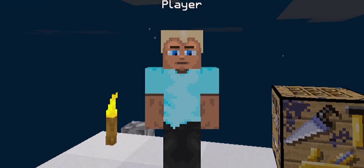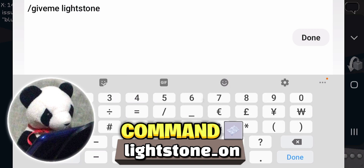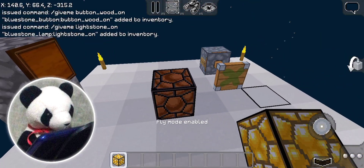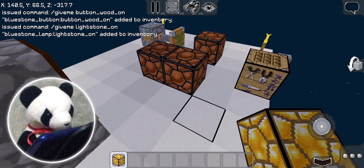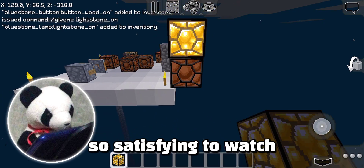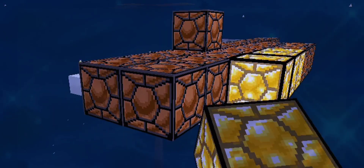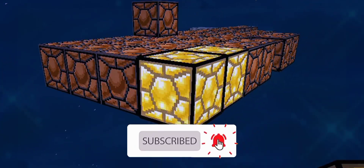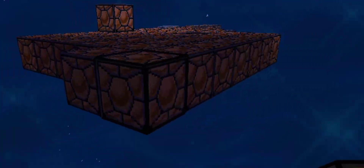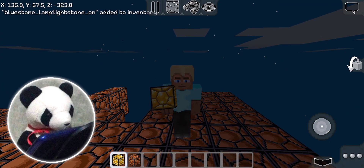Do you want a lamp that is already activated? Well, here's the command: /give me lightstone_on. And here you go! But it will turn off automatically. That kind of makes it not what it's called, but look — it's so cool to look at! Wow, looks like party lights or something. It's very beautiful. The lamp. Okay Multicrafters, moving on to the next one.